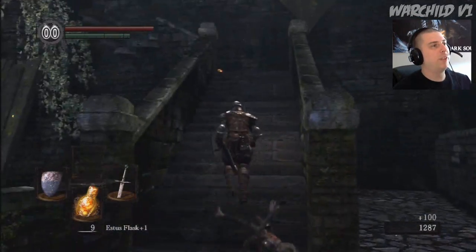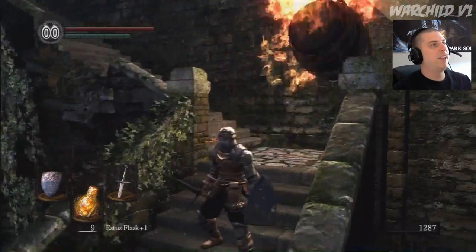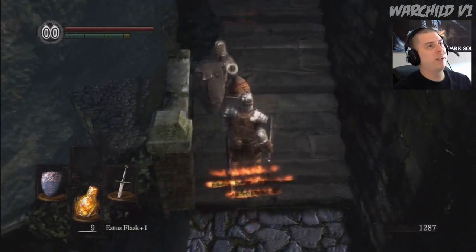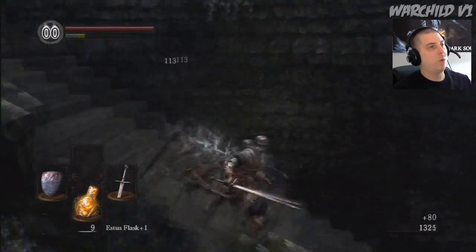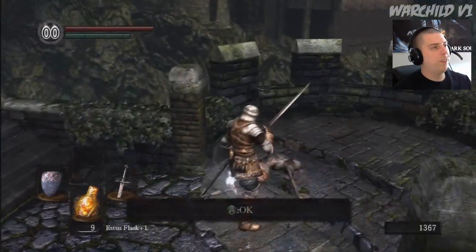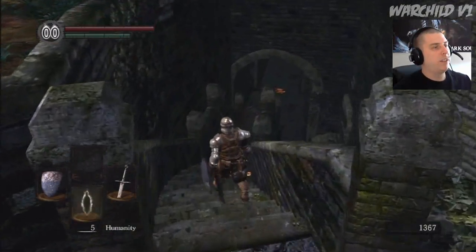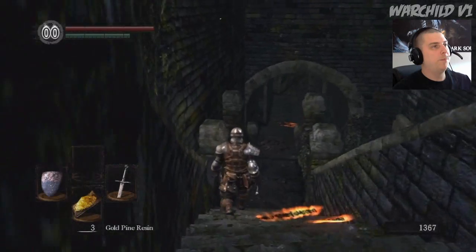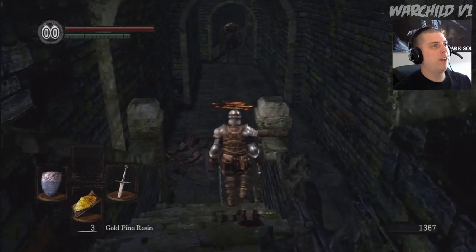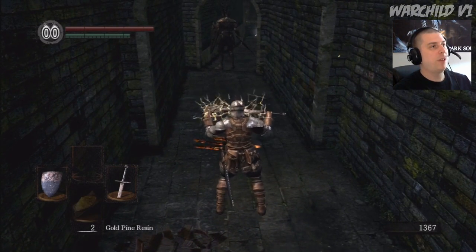I kind of feel bad about that, but too late now. There's a ring I'm about to go try to get that I really want. This ring is the Blue Tearstone Ring. With the Blue Tearstone Ring, when your life is down to 20% or lower, you have much stronger defenses. So that's what that ring is all about.